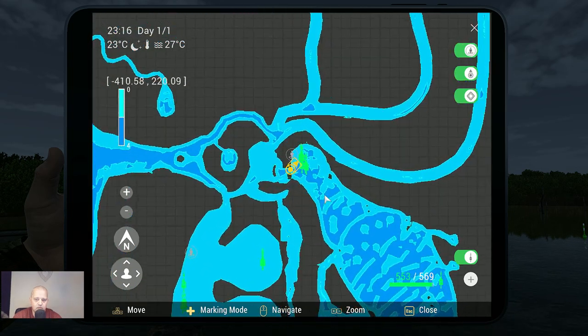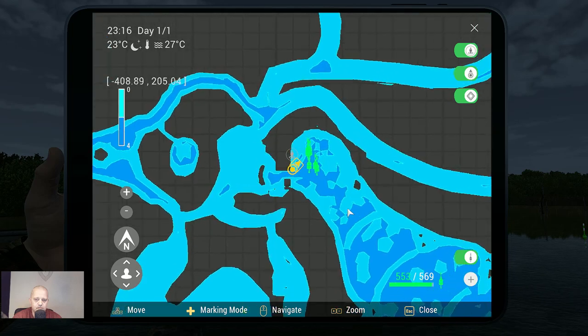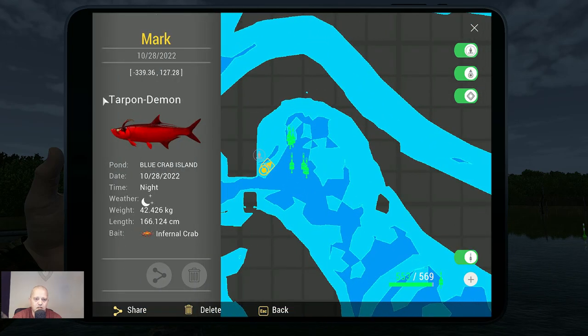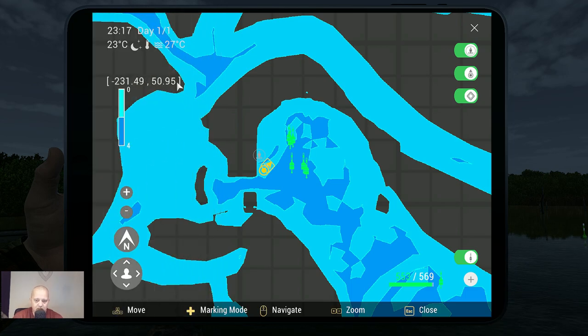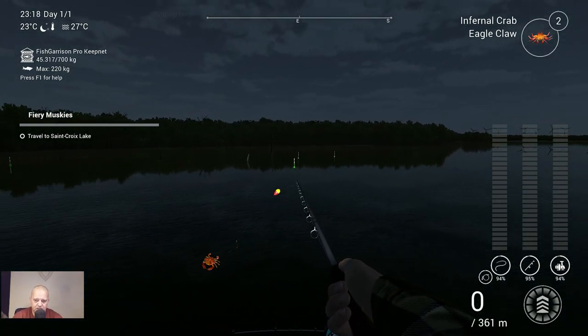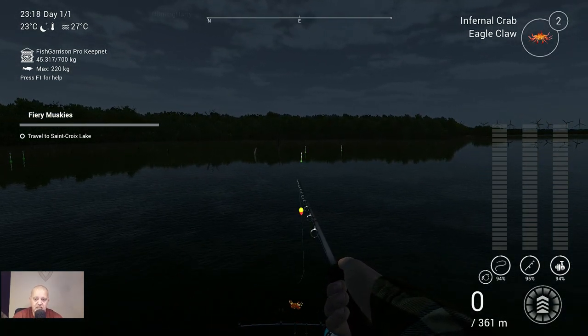Zooming in — here is the Blue Crab marker: minus 339.36 at 127.28. As I said, use the float at 141 centimeters depth, around 55 inches. I hope this video helps you catch them — enjoy it, and see you in the next video. Tight lines!